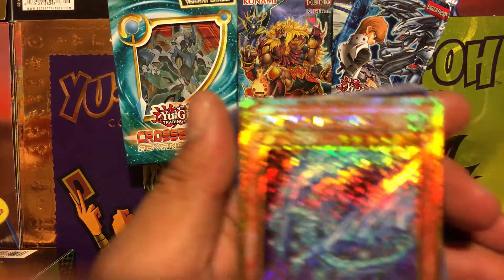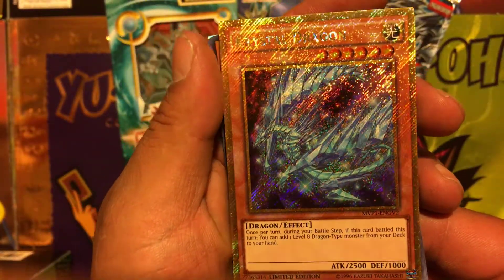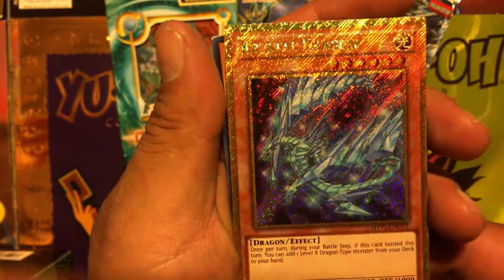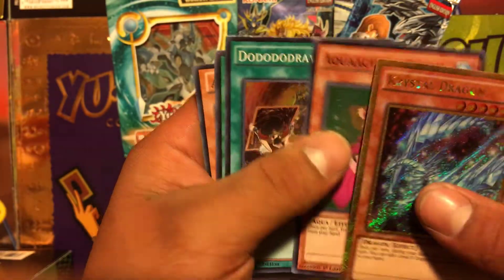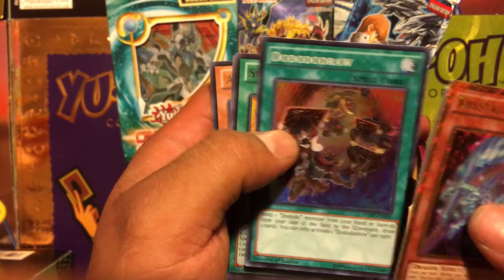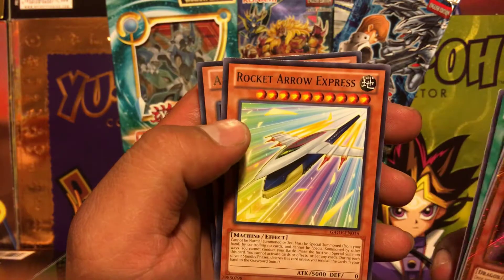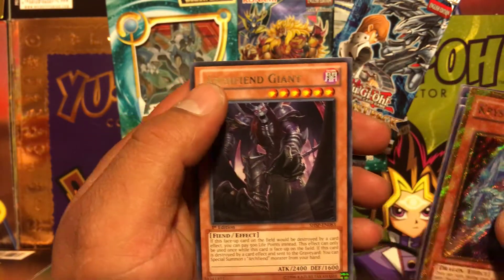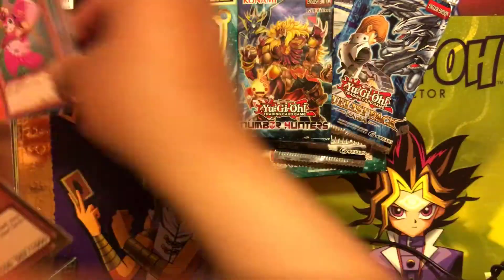We got this amazingly beautiful Crystal Dragon secret rare, a Do Do Do Draw, Swords of Dawn, Rocket Arrow Express, and Archfiend Giant. Really liking this card, might have to sleeve it up.